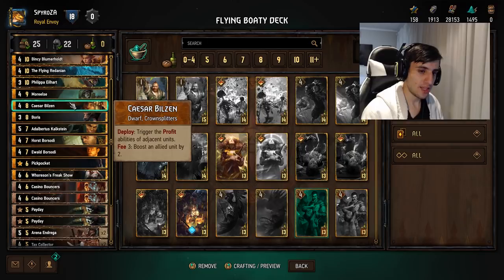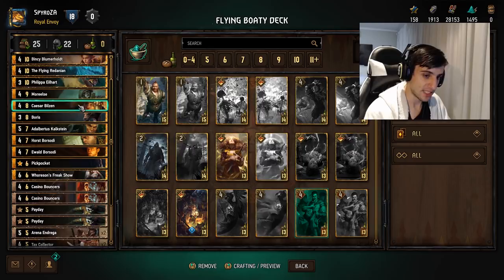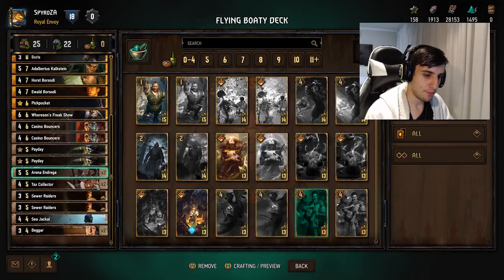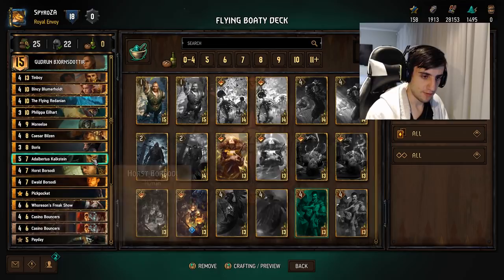What Caesar does is trigger the profitability of adjacent units, and then fee three to boost allied units by two. Typically you don't want to use that fee because it's very inefficient — paying three for two boosts isn't what you want, so it's kind of a last resort. But the deploy ability is useful. Basically if you have any card with the word 'profit' on it, you can play Caesar between two of them and get extra coins. He synergizes nicely with cards like Beggars and Borsodi — anything with profit. He's quite good at generating coins when you need them.